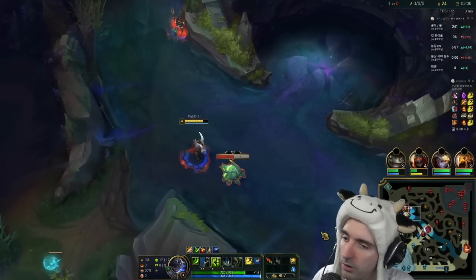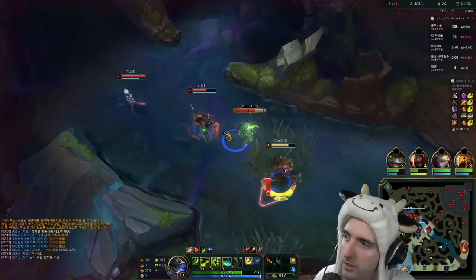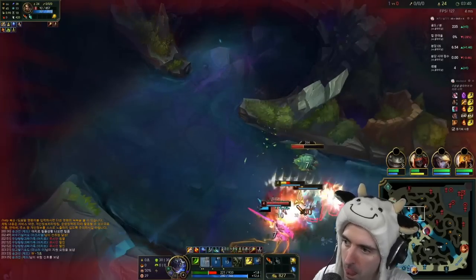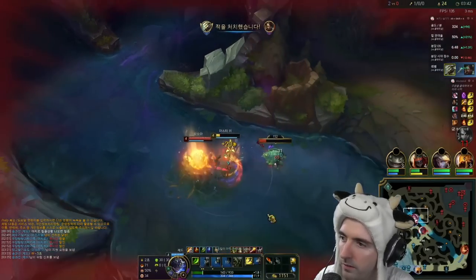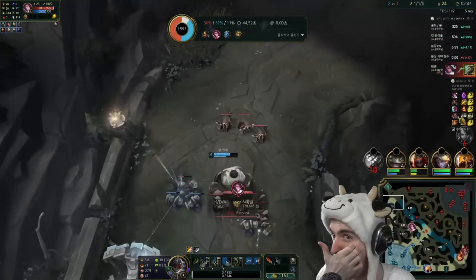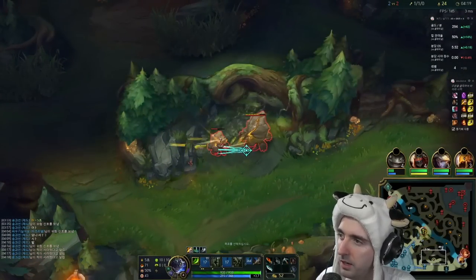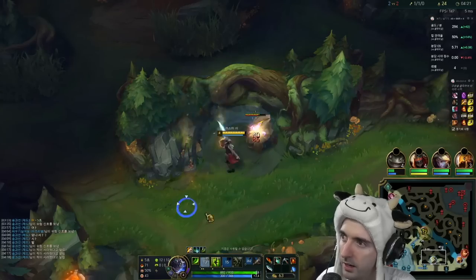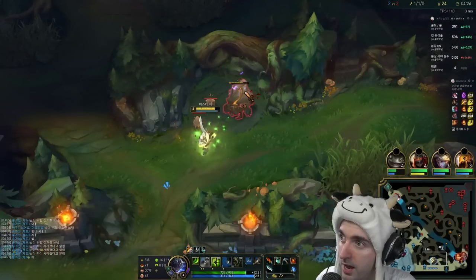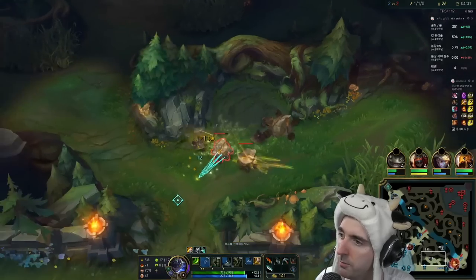We dodge a spear and come over here — Fiora is coming. I got one. I can burn her flash. Zed just died, and it all kind of snowballed from the top lane losing. Then we had that jungle crab fight. This is going to cost Zed his wave, and yeah, that just kind of snowballs. That's why it's really important to have early game pressure, and why early game champions are the most useful.